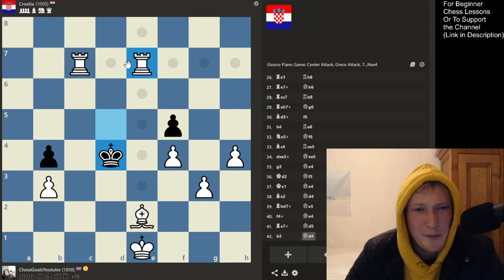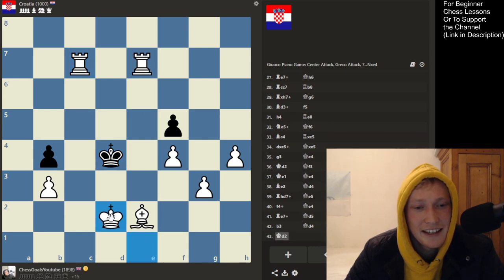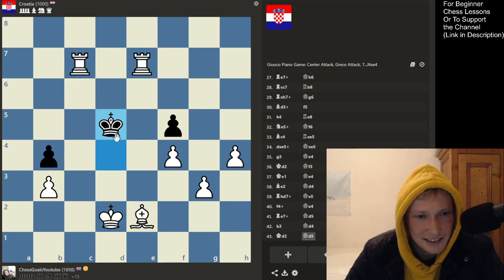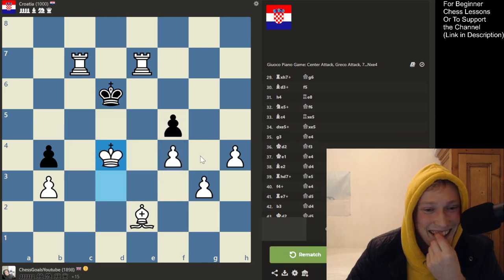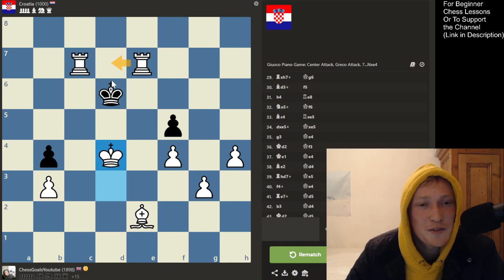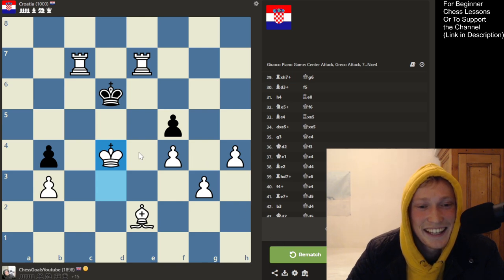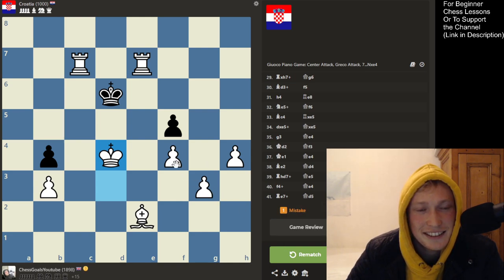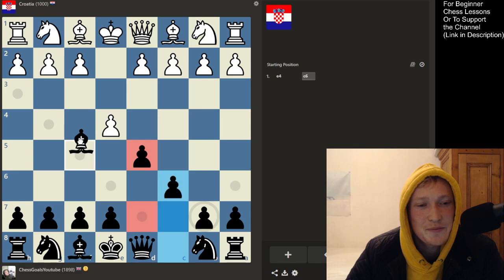I'm getting a bit embarrassed now — come on, where's the quickest checkmate here? Bring the king, close him in. That's a check but let's just keep bringing the king and this will lead to mate. Yeah, it was forcing something wasn't it? I don't know why I couldn't find a nice checkmate there — that was very odd. Alright, let's do it again.